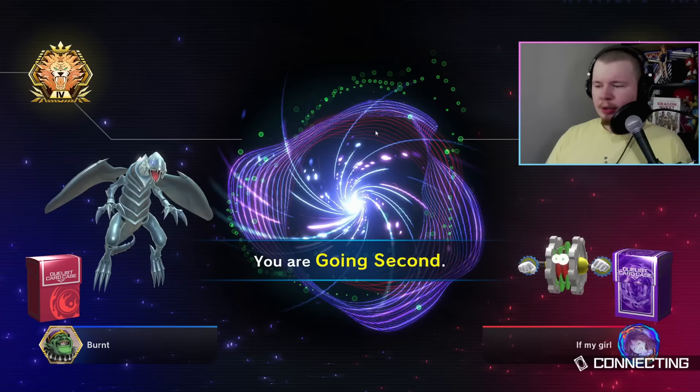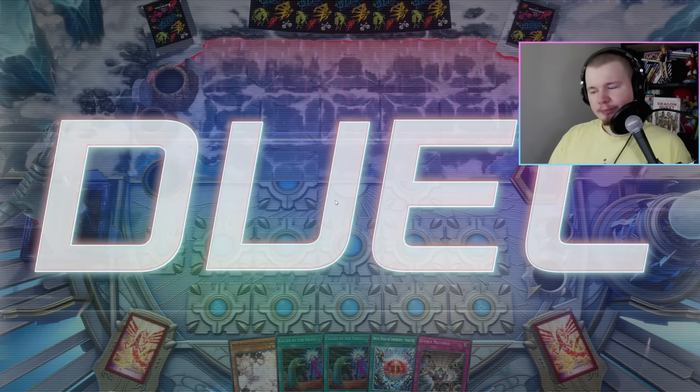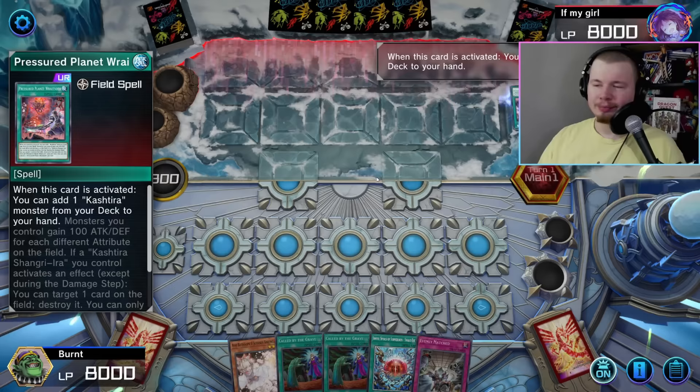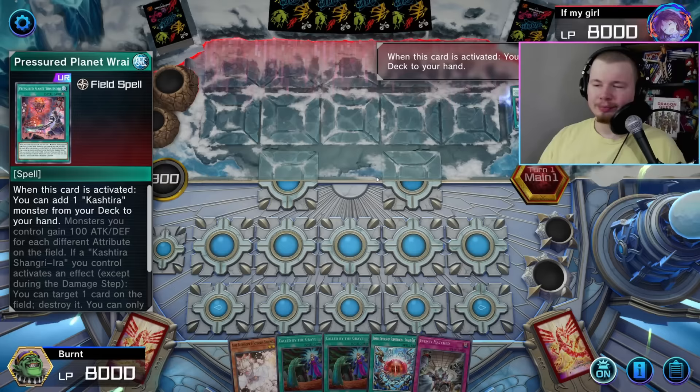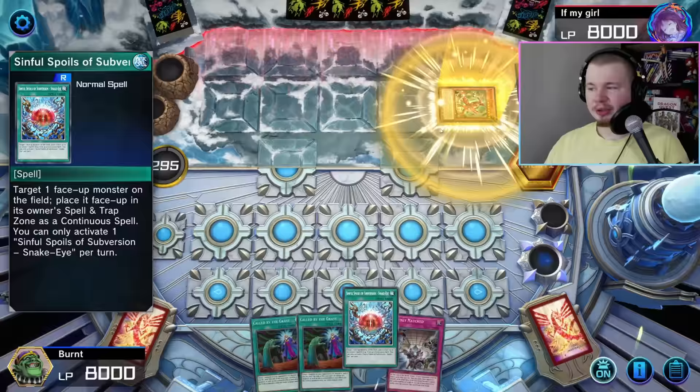Let's do some live gameplay. After that, I'll take you to solo mode for the step-by-step FTK. We're going second — that's fine since we haven't showcased going second yet in this video. Opponent has Gold Pride sleeves. I'll just Ash their Field Spell. Evenly's not even bad into this matchup, especially since we have the Subversion. They had Fenrir, so at least they can't summon Unicorn. Oh, it's Tier Limit Cash — Evenly Matched wins this matchup even harder. We need a good top deck though; we need a good monster.